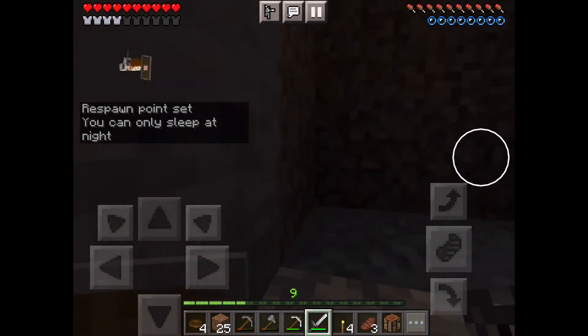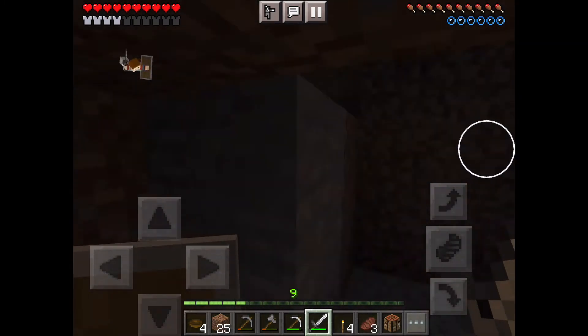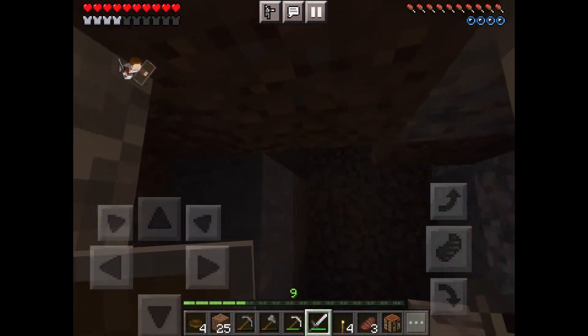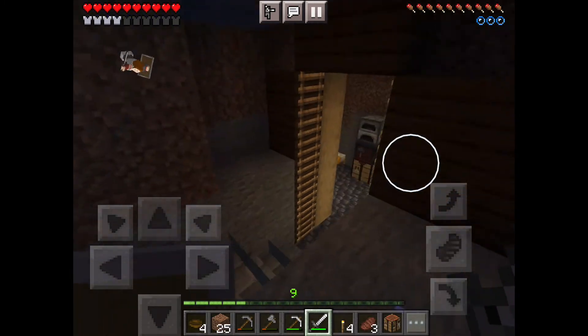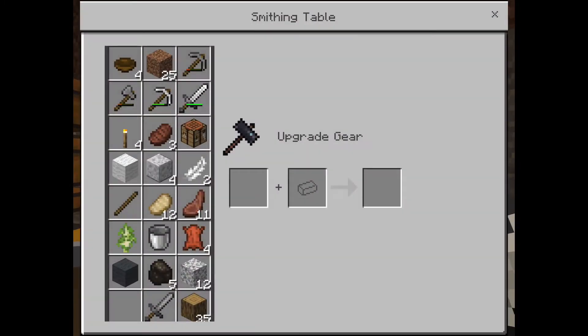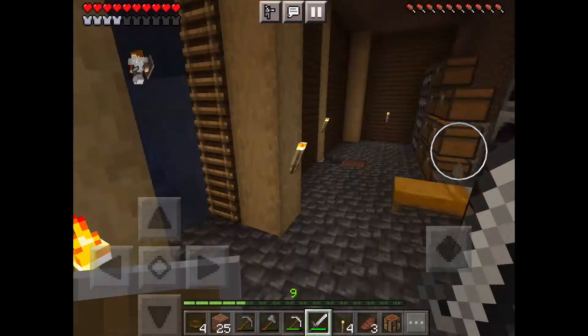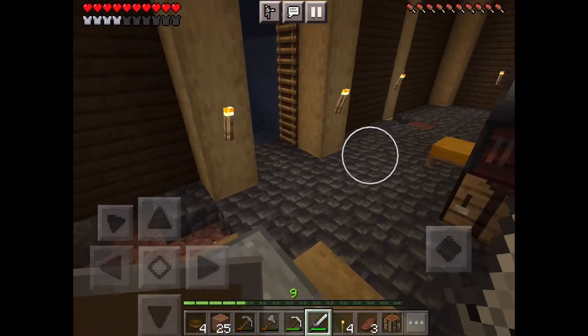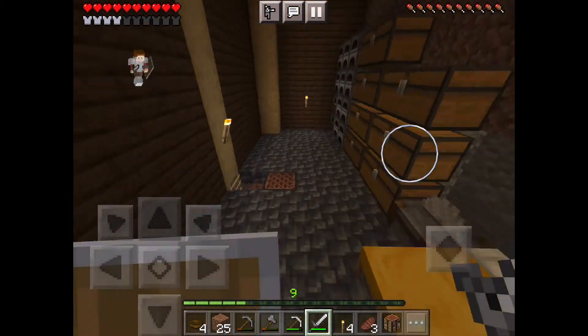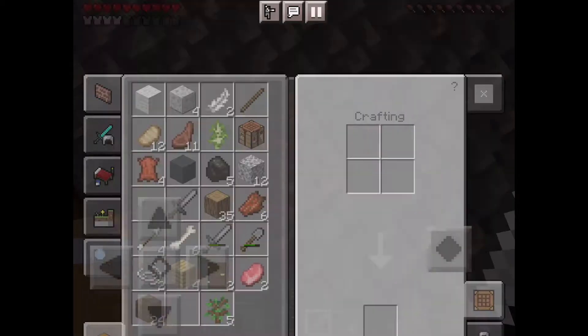Now what? Oh god, where is it? Oh gosh. That was pretty close. Why do we have a smithing table when we don't even have diamond tools? That's weird. That's good.